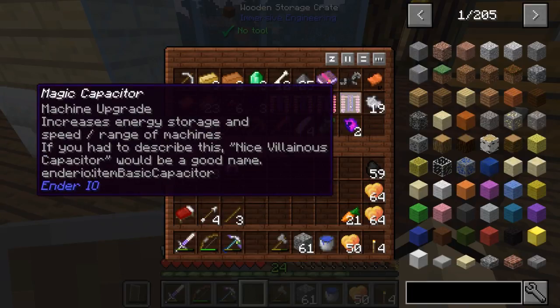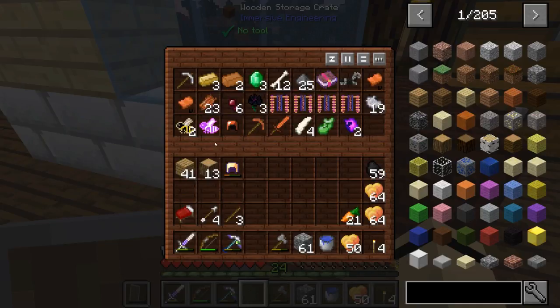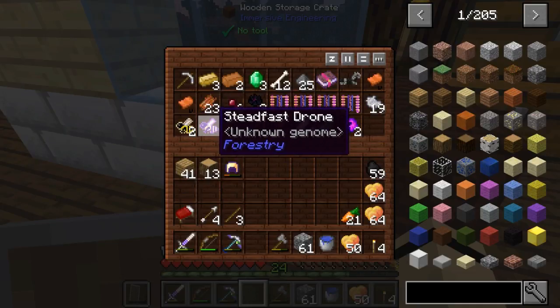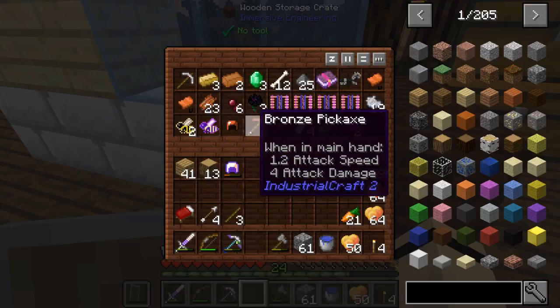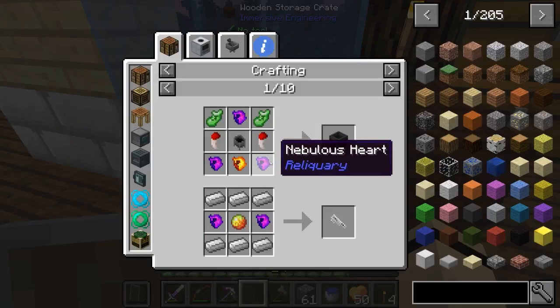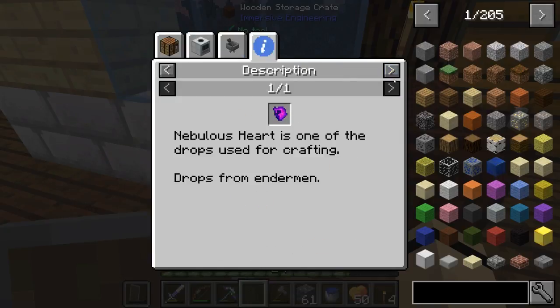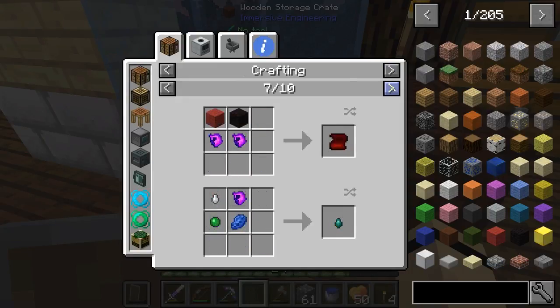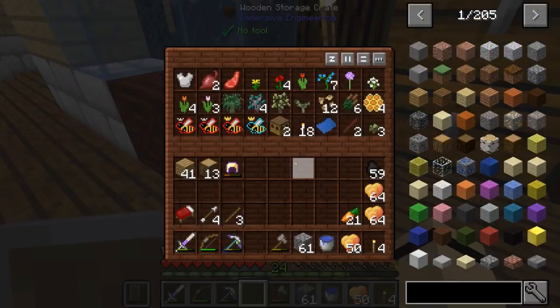I have those capacitors; I guess if we do anything with them I'll have to look those up. Found some bees which is going to help in our Forestry adventures. And some nebulous hearts — you can make ender pearls from them. You just put that into a craft and get three ender pearls out of it, which is cool.